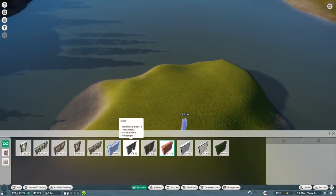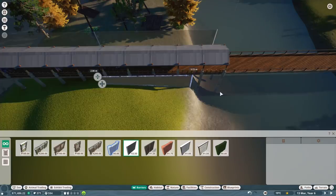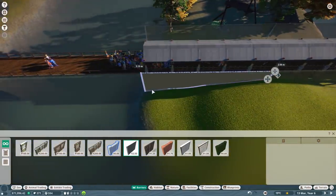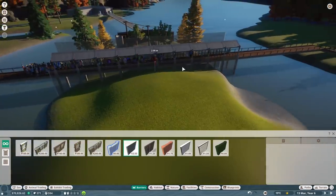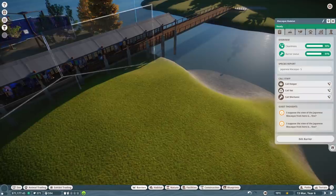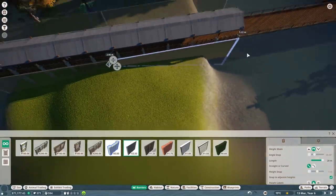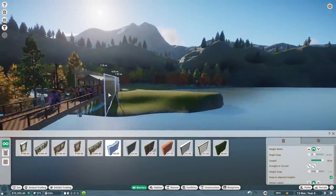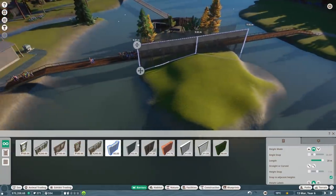For the snow leopard exhibit, I want to mirror what we have on the other side - wire fence exhibit. Let me drag that up and adjust it. Something went weird there - let me try that again. There we go. Select, raise it up. It seems sensible to have the same sort of height. I'm going to try a null barrier - I just don't know about the snow leopard and water yet.